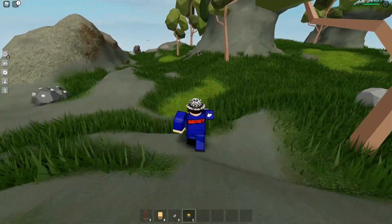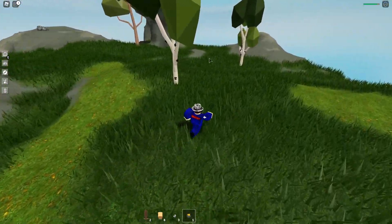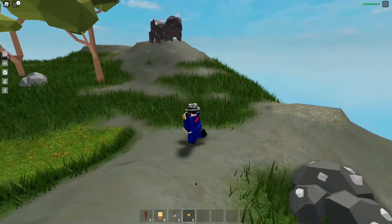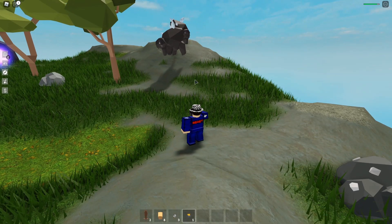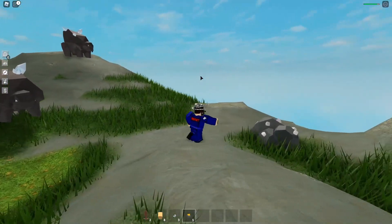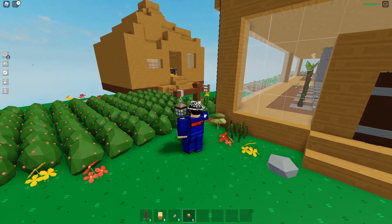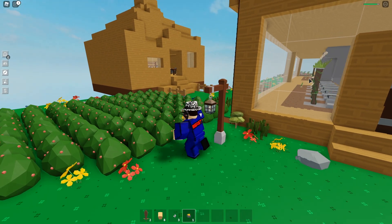The gold ore also spawns on the island as well. It spawns randomly and it's pretty rare, but you can get them from just mining the gold ore as well. You do get another drop from the mob as well, which is called the Buffalo Crystal. I'm going to show you guys what all these things do in this video as well. So we just got ourselves the gold ore here. We're going to go back to the main island.